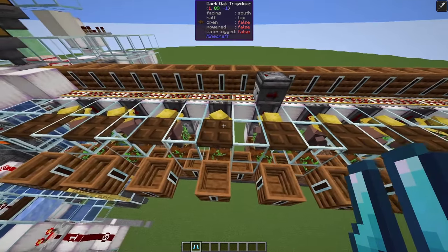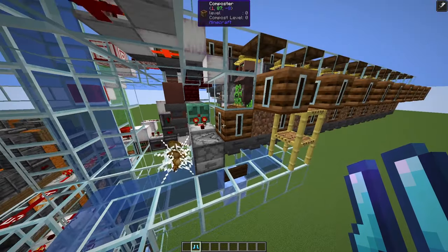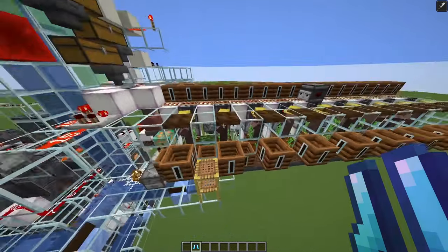the villagers will harvest the potatoes and immediately replant them, and the dispensers will immediately regrow the crops to mature state. Each villager gives around 500 potatoes per hour.